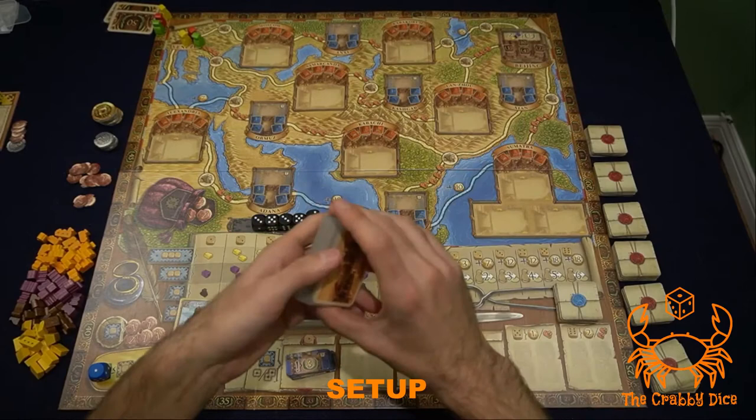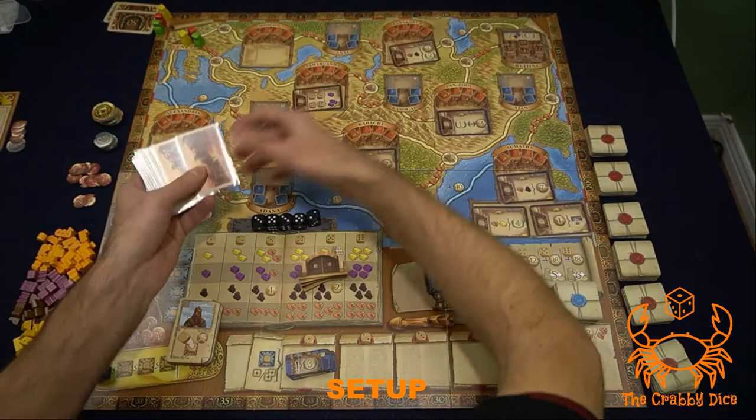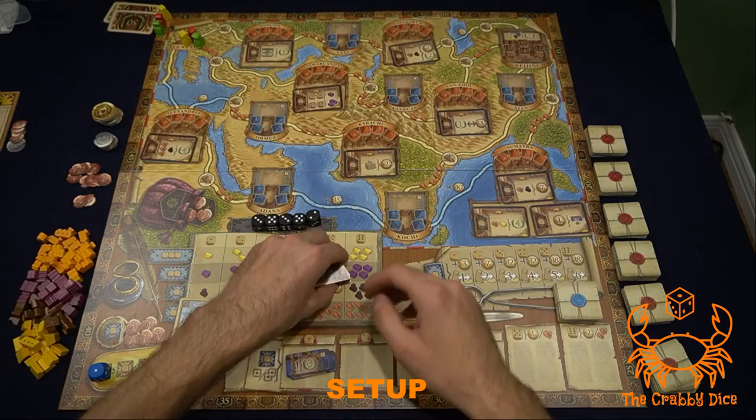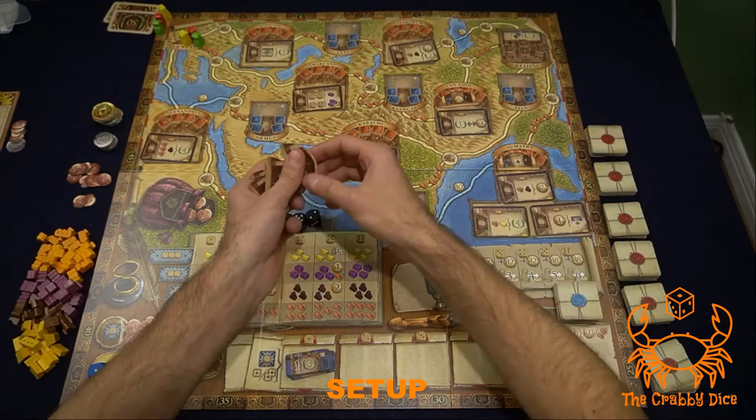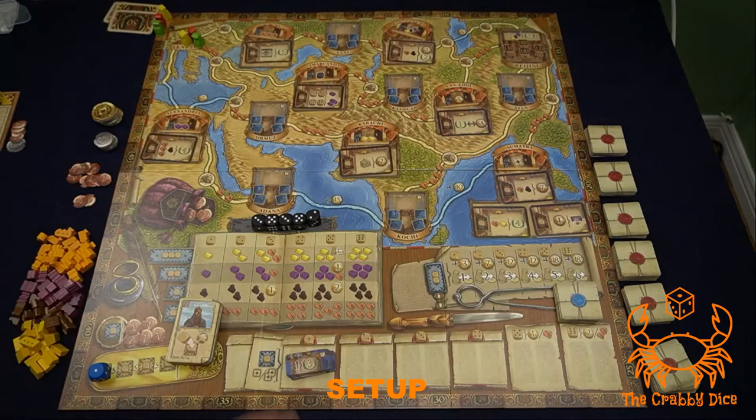Start setup by laying out your massive game board. First, take the city cards, give them a good shuffle, and wherever you see card spaces on the board, place one card on each space. Throw the rest back in the box. Do the exact same thing with the outpost bonuses — place one bonus marker above each card space, and throw the rest in the game box.